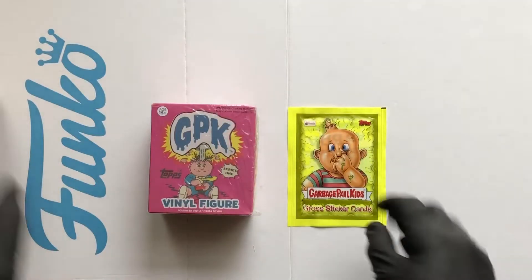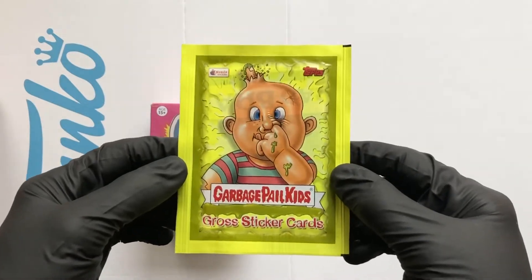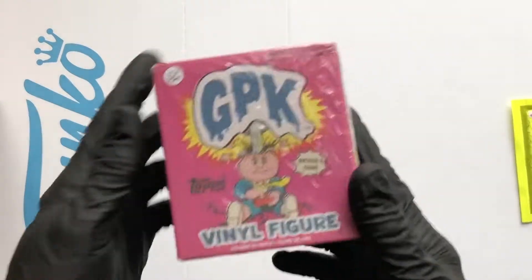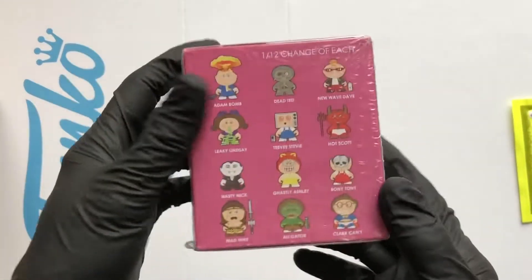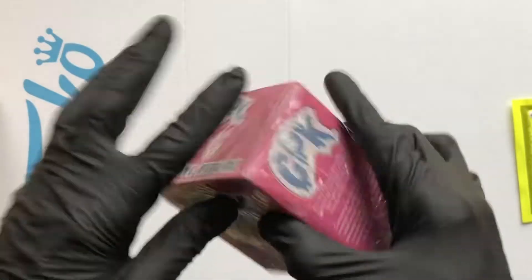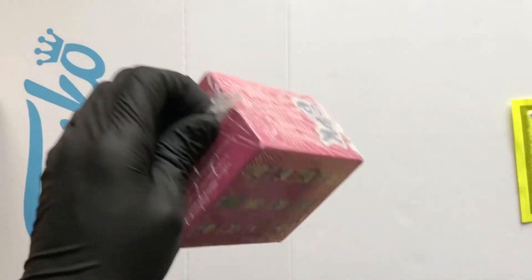I've got the gross sticker cards - these are from 2004 and I believe that's the new series, so we'll open them last. Let's start with the vinyl figure. This is a Funko mystery mini - you've got a 1 in 12 chance of getting any one of these. This was 2015, so it's seven years old now.